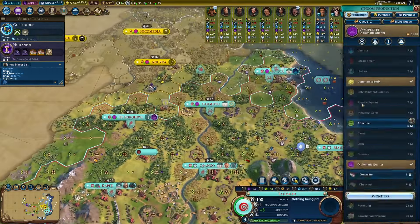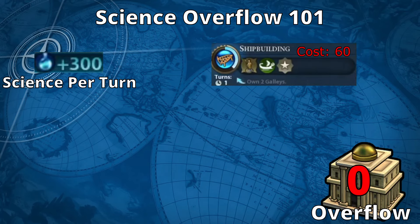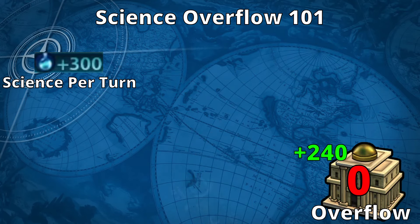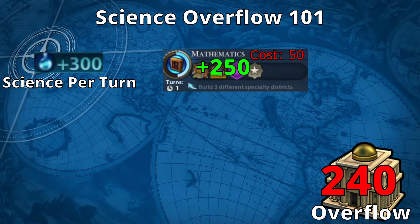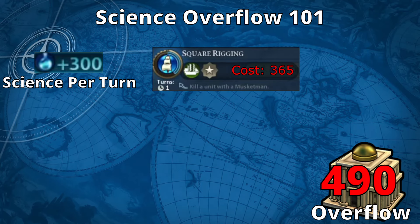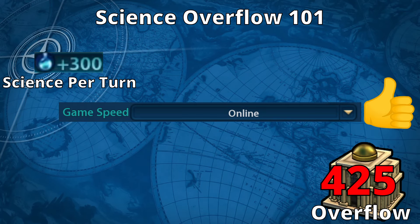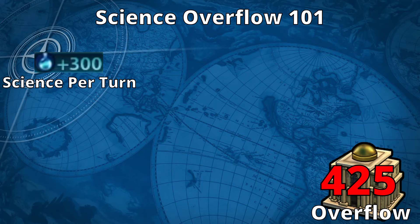We've discussed science overflow in previous videos, but here's a quick refresher. Whenever we research a new technology, any excess science we generate that turn beyond what is necessary to complete that technology goes into a little bank we call science overflow. This can stack infinitely, so long as we keep researching techs which cost less science than we make per turn. Whenever we research an expensive technology that costs more than we make per turn, the science overflow we've banked up is spent on that research. When playing on online speed, techs cost half as much science as on standard speed, so it's easy to wind up in a position in the mid game where we can bank up a ton of overflow.